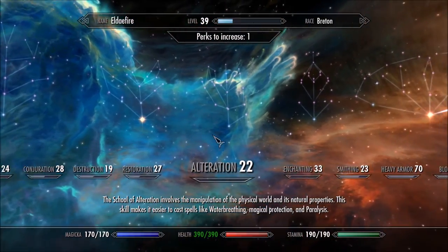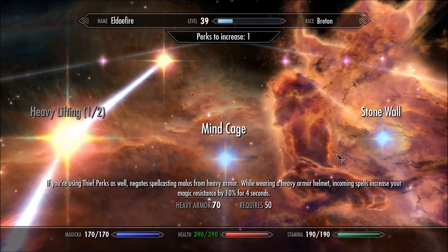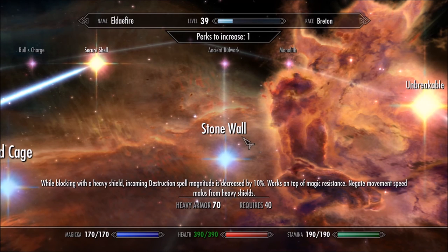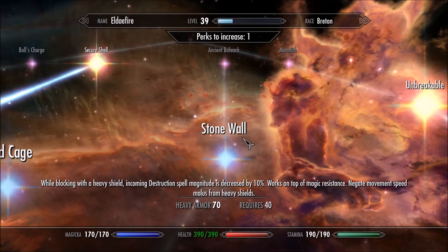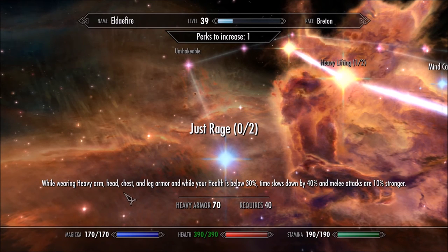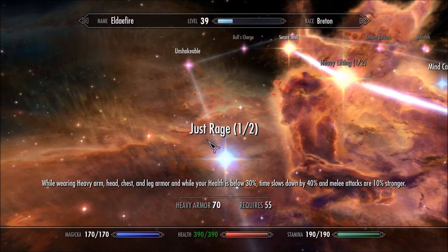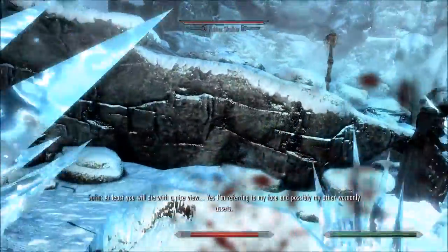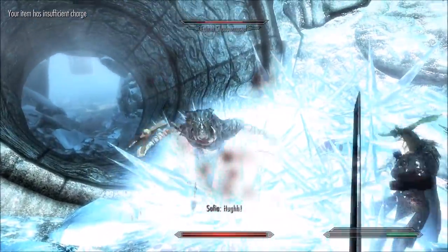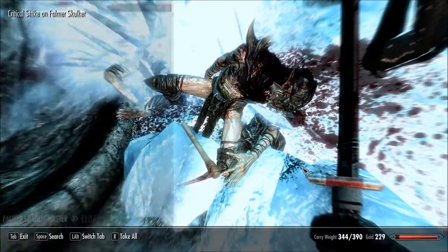We'll get into the Mage's College fairly soon and we'll move on with the quest we're working on for the Galder amulet. While blocking with a heavy shield, incoming destruction spell magnitude is decreased by 10% — works on top of magic resistance, and negates movement speed penalty from heavy shields. While wearing heavy armor on head, chest, and legs, time slows down by 40% and melee attacks are 10% stronger. Yes please, we want that! The slowdown on power attacks is super handy.